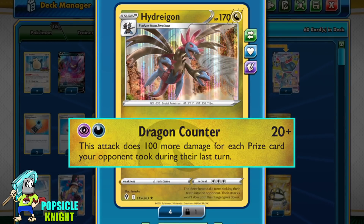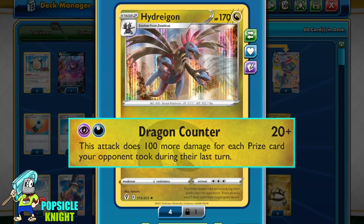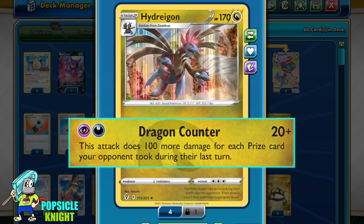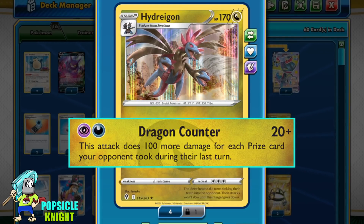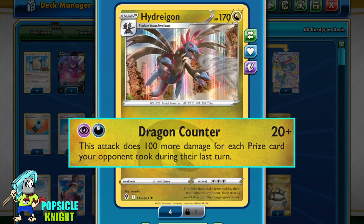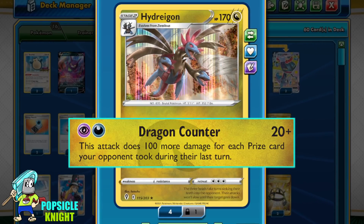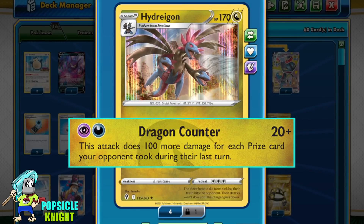Dragon Counter, for one Purple and one Dark energy, deals 20 plus damage, and then this attack will do 100 more damage for each prize card your opponent took during their last turn. It is very important to remember that the increased damage will only take effect once after your opponent took a prize during their turn. So if you missed attacking with this on your turn, it's gone forever. Also, if your Pokémon was knocked out with poison or similar effects that occur between checkup, this attack will not get the increased damage, because technically your opponent did not get the prize during their turn but in between each player's turn.